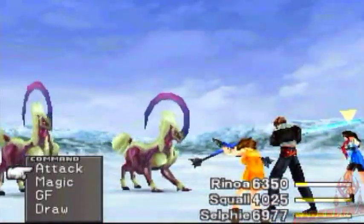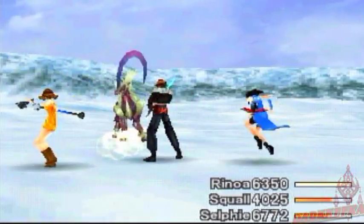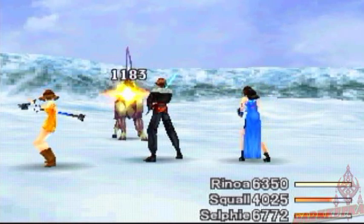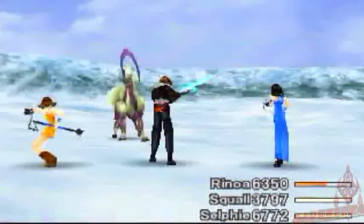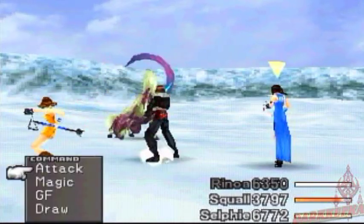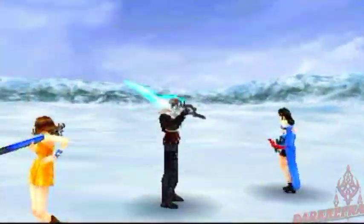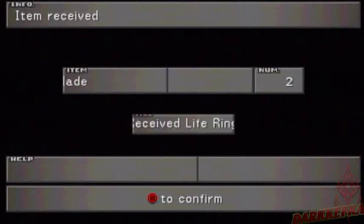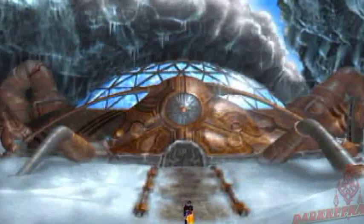Yeah, these little beasts are a lot stronger than they look, so just be careful while fighting them. That was kind of weak because Squall is level 100, but Rinoa is in the low 60s and Selphie is like level 30 or something. At high levels these beasts can cause some damage, so just be careful. This might be the only battle you see this episode because this is yet another episode with a lot of dialogue. I think those beasts have something for Rinoa's weapon but it's kind of hard to get them to drop it - you're better off getting it later in the game.